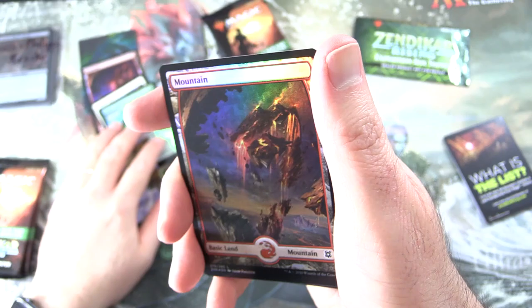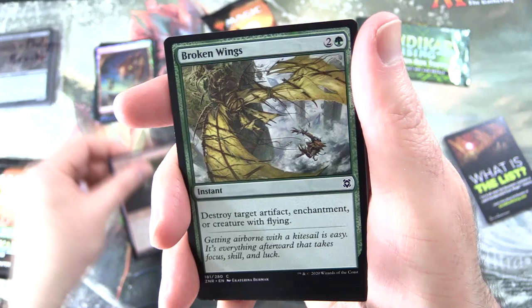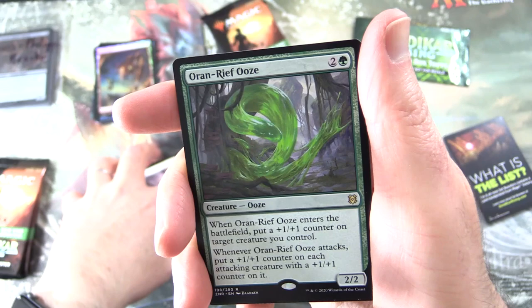This one is Seagate Banneret. And you also get — holy moly — another foil mountain. Halfway to… well, you can have as many as you like of those. We have Scavenged Blade, Broken Wings, Cliffhaven Kite Sail Utility Knife, Sure-footed Infiltrator, Merfolk Wind Robber, Fearless Fledgling Showcase, Tormenting Voice, Kite Sail Cleric. And the rare is Orin Reef Ooze.